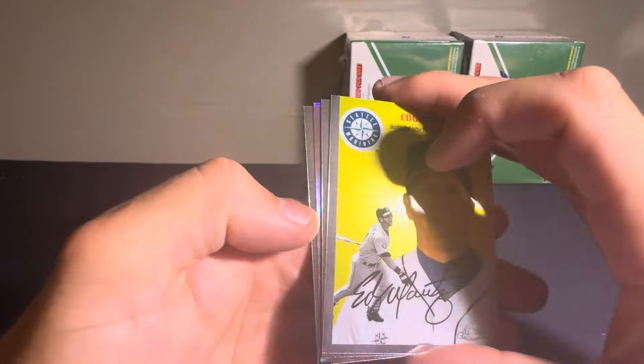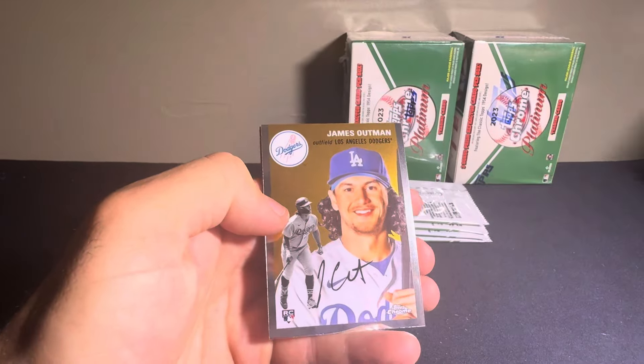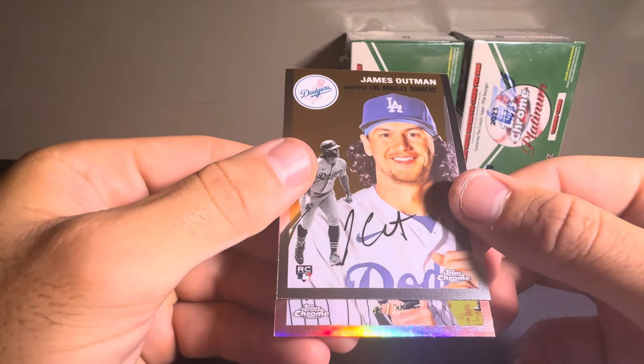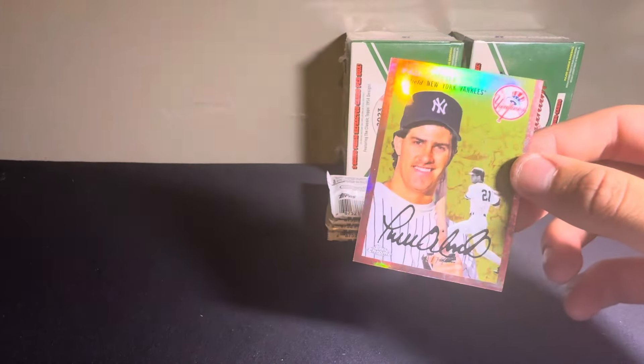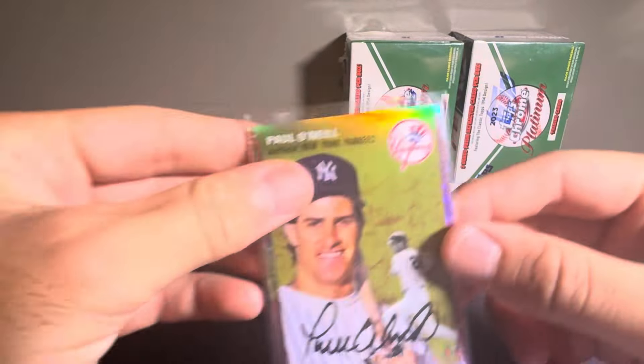Looks like we have a Rose Gold in here, maybe. Got an Aaron Nola, Edgar Martinez, James Outman. This one is going to be out of 75 — it's going to be a Paul O'Neill for the Yankees. Paul O'Neill. Cool looking card.